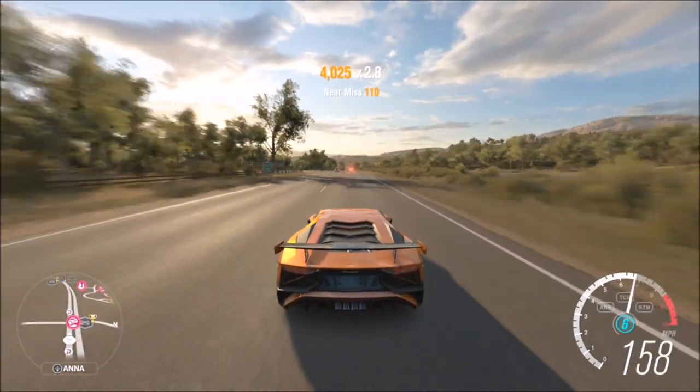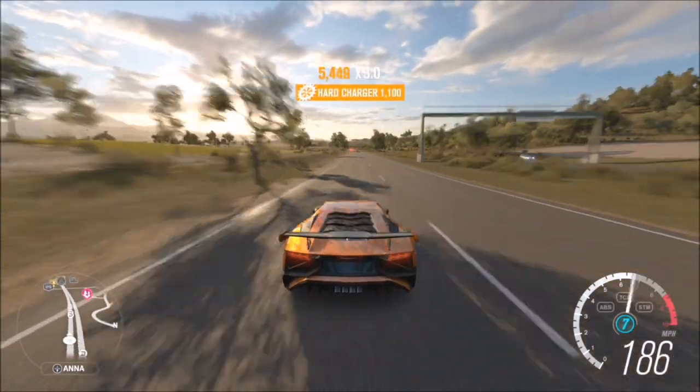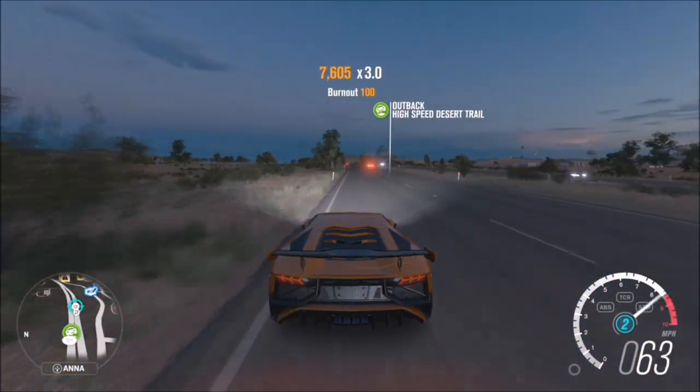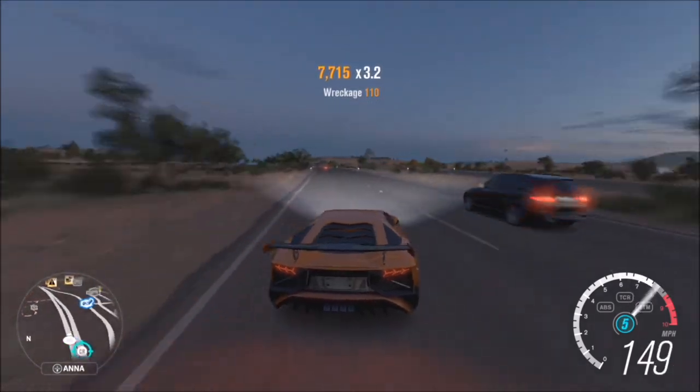Get a quick burnout skill, then just keep going until you get a speed skill and you'll get the hard charger skill. Then stop and go again. You don't have to do it at the airfield — you can do it wherever you want — but I did it here because it's pretty much the longest stretch of road in the game. There you have it, all four of the challenges, and they are not hard at all.